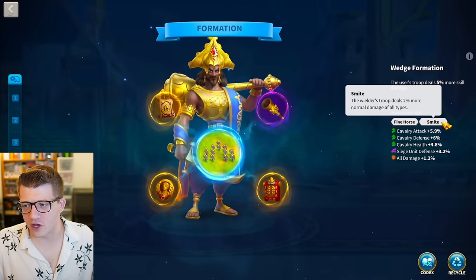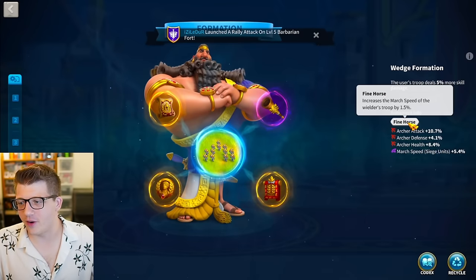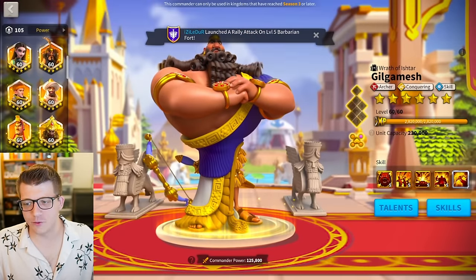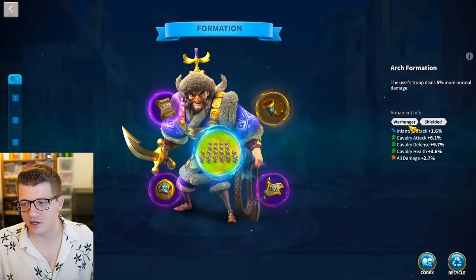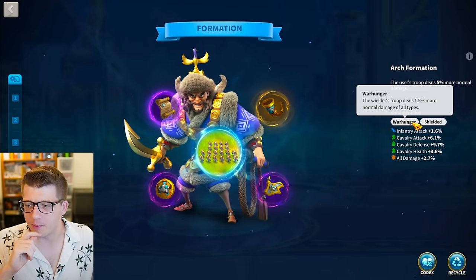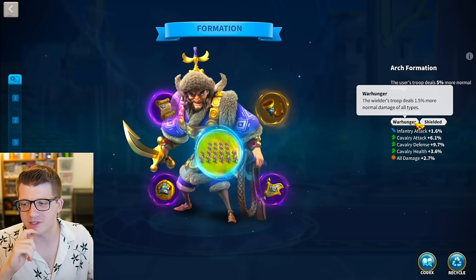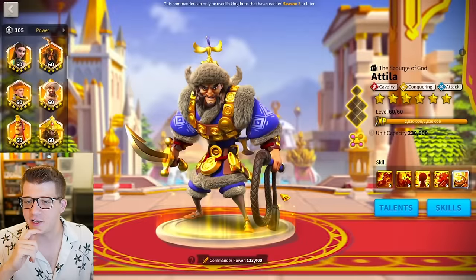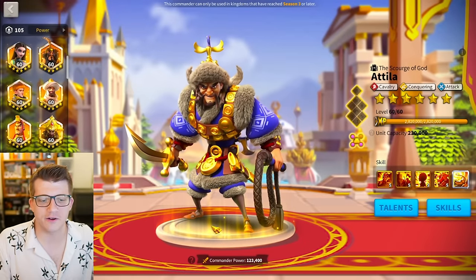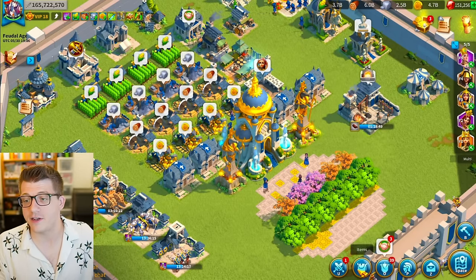Chandragupta seems to have some throwaway armament set. For Attila, we have the Ars formation with War Hunger and Shielded: 6.1% attack, 9.7% defense, 3.6% health, and 2.7% all damage. This might be the city rally set for Attila - very nice stuff. We've definitely done some city rallies in the past; if you missed that video, check it out on the channel.